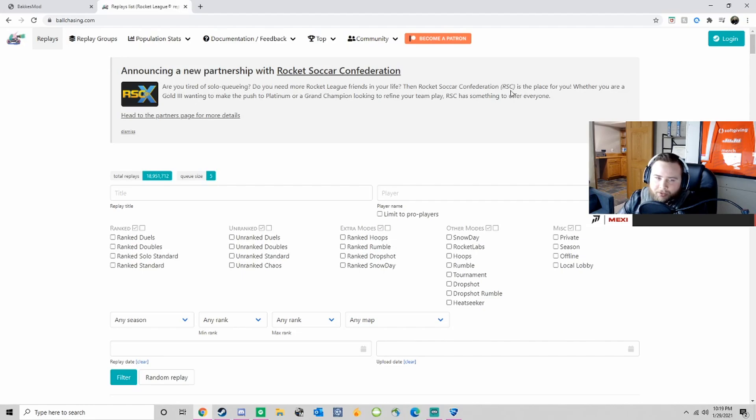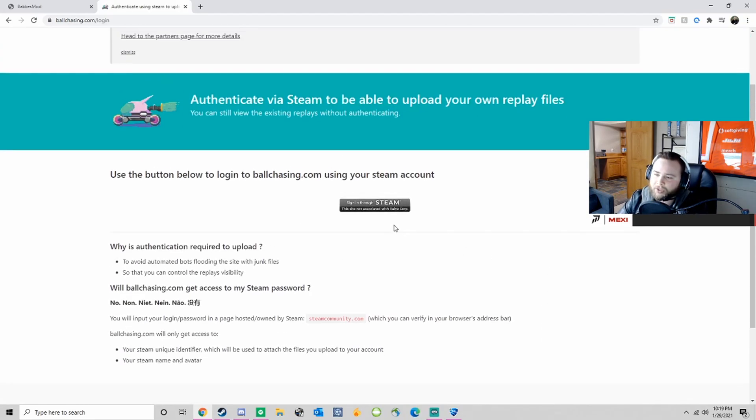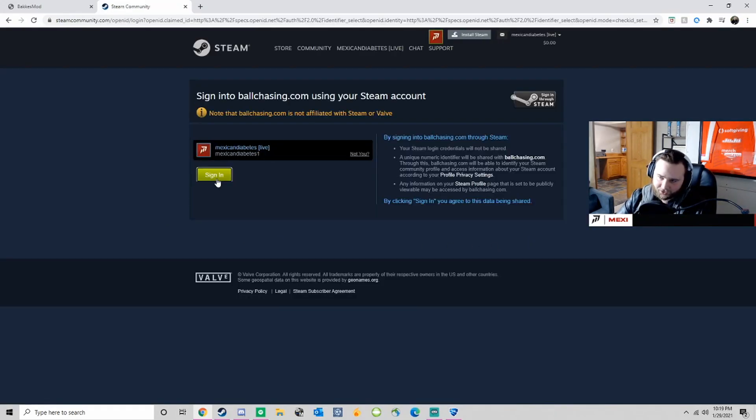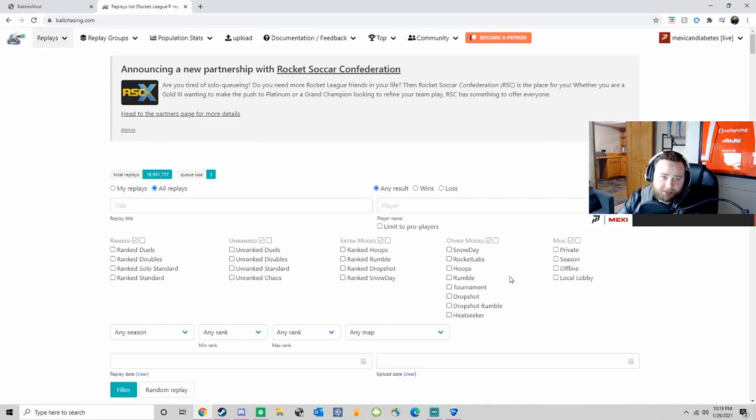Next you want to go to ballchasing.com — I'll leave the link in the description as well. You're gonna want to log in; you might have to create an account. I created mine through Steam, so I'm gonna sign in through Steam. I'm already signed in so I'll just log in right there.